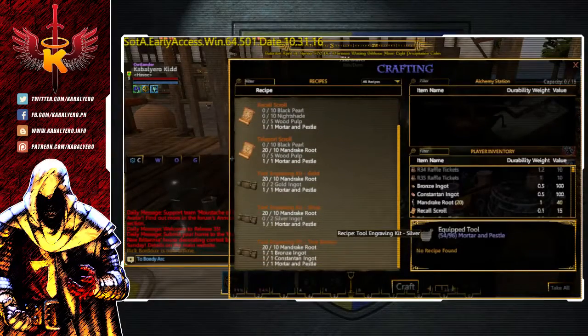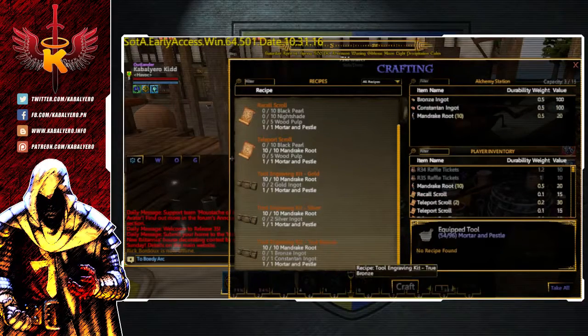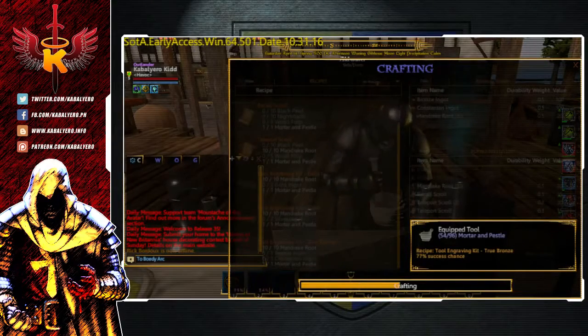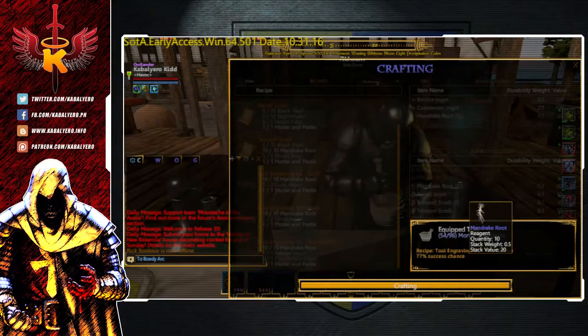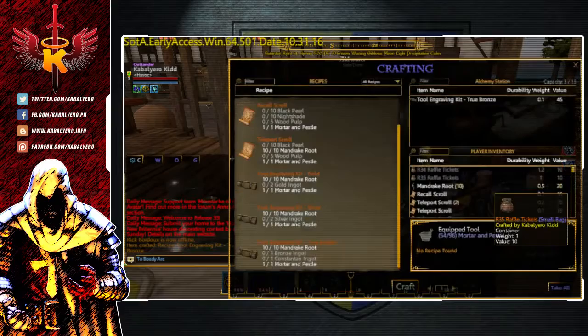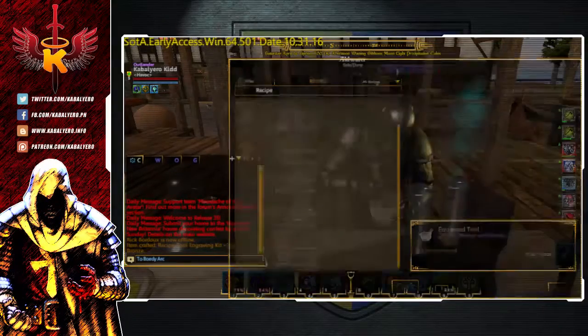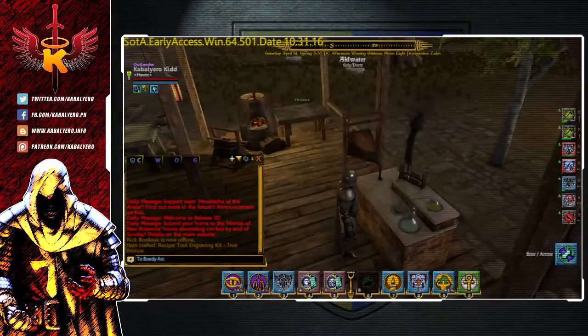I already have the recipe here because I've done it already, so let's click on Craft. My avatar is now smashing all the ingredients together in that mortar and pestle — and success! I just crafted a Tool Engraving Kit.